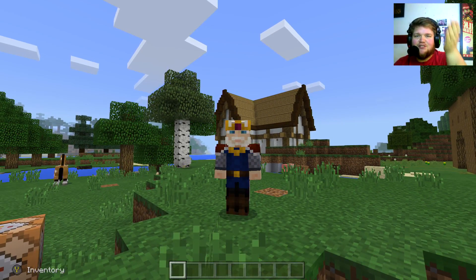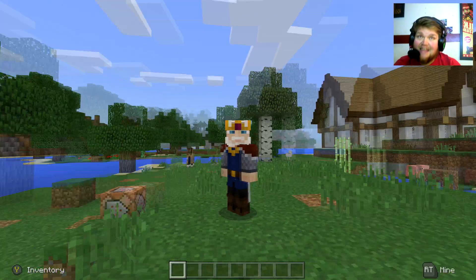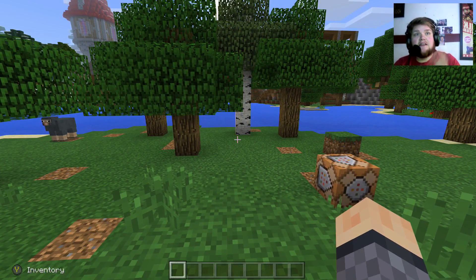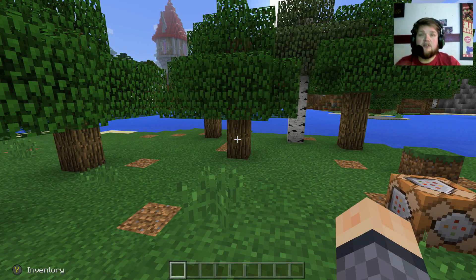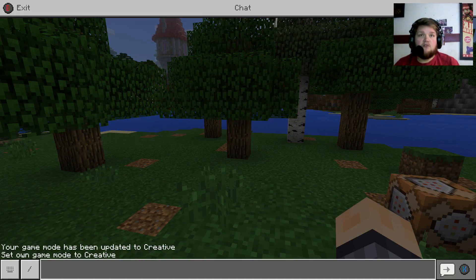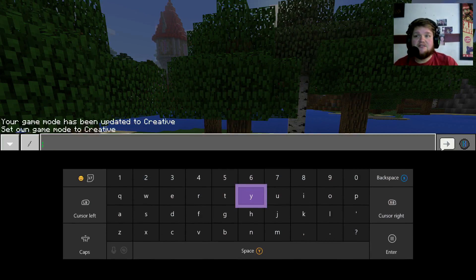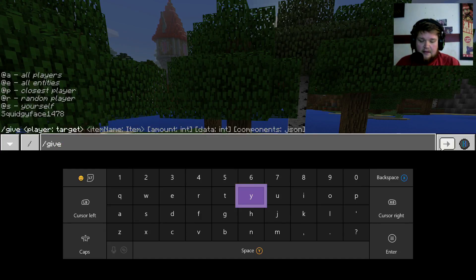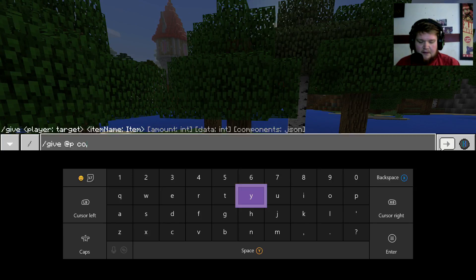Hello guys and welcome to Squidgy Face Plays. Today I'm going to show you how to use a command block to get the same effect as the Tree Capitator mod. The first thing we need to do is get a command block, which is quite easy. Press right on your D-pad, start typing your command: slash give at p, then just type in command block.